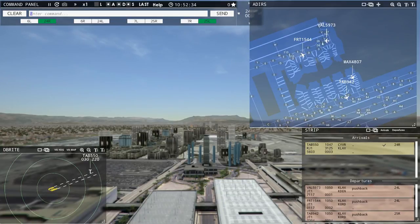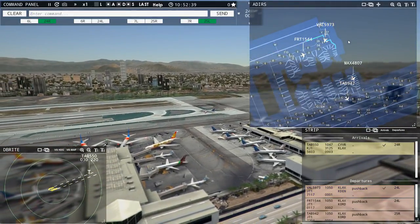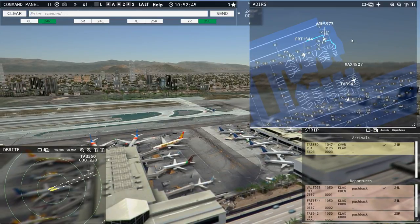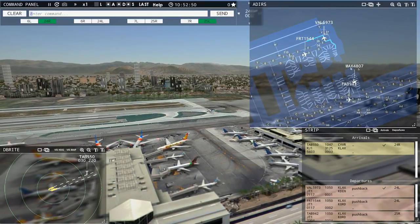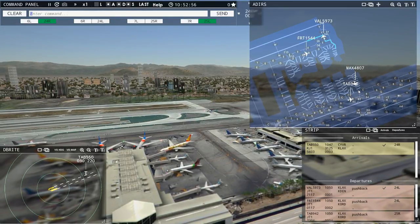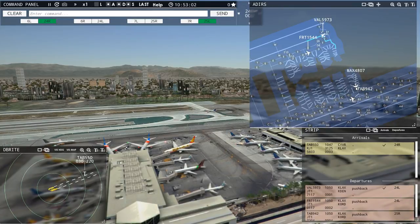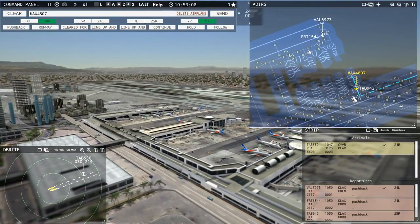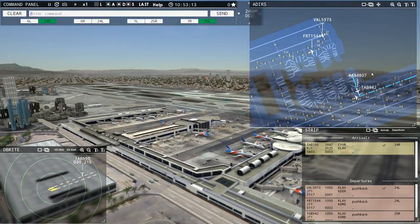This guy's nearly at the runway now, so we'll just clear him for takeoff. Value 59073, runway 24 left, cleared for takeoff. Hopefully this guy gets out before this guy hits the intersection — I might have to stop this Magic flight. I might hold this guy because I don't trust these two aircraft coming towards this intersection. Magic 4807, hold position. Hold position, Magic 4807.